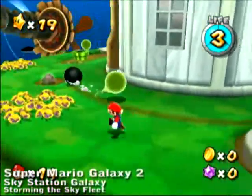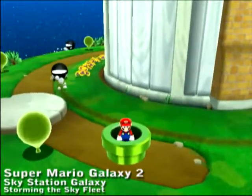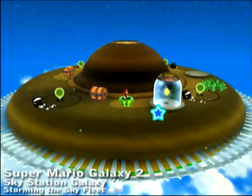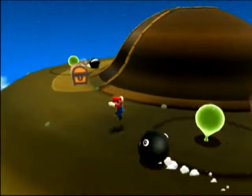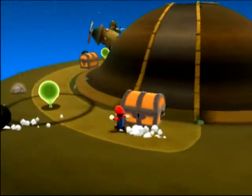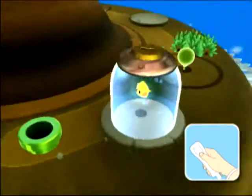This is the Sky Station Galaxy Planet, and this is the Storming the Sky Fleet star that you have to get on this world. As you can see, when you choose the different objectives for each of these worlds, there are different layouts of enemies and slightly different layouts of things you can pick up on the level.